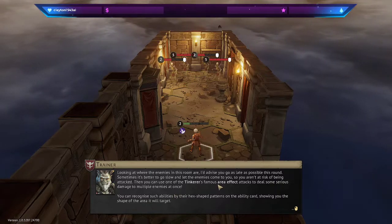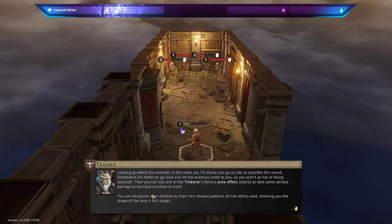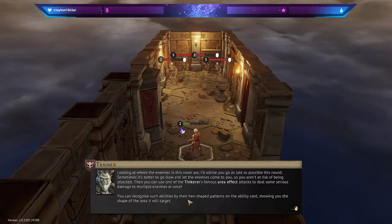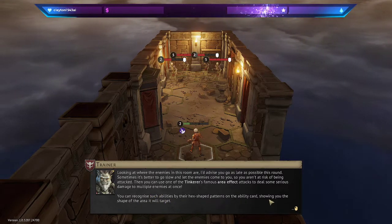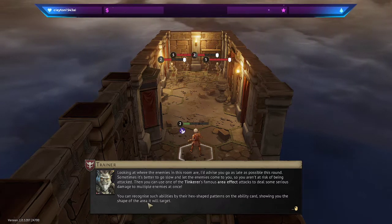Then you can use one of the Tinkerer's area-affected attacks to deal some serious damage to multiple enemies at once. You can recognize such abilities by their hex-shaped patterns on the ability card. It shows you the shape of the area of effect.